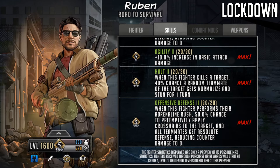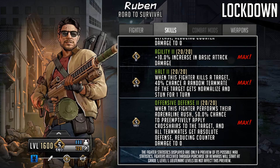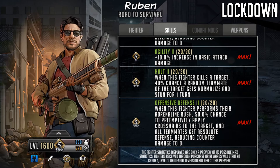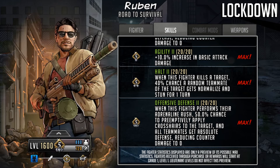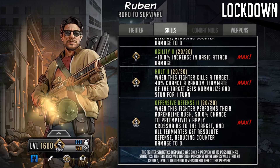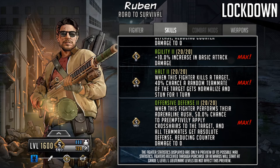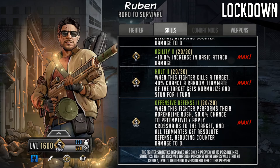Into the limit breaks: at LB1, Agility two gives 20% increase to basic attack damage. At LB2, Halt two increases the chance to 80% — a random teammate of the target gets normalized and stunned for one turn. This should always target a specialist because normalize comes in first, so it should never land on the leader, which is generally beneficial. At LB3, Offensive Defense becomes 100% chance to apply crosshairs and absolute defense when performing the adrenaline rush.